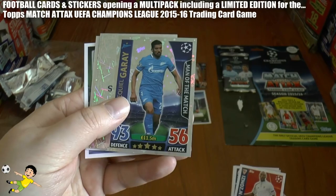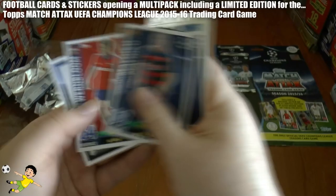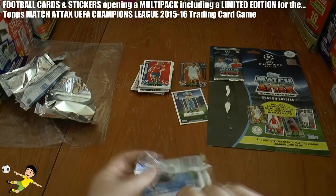There's our man of the match card — Rigo of Zenit St. Petersburg. There's the logo again, which we've already pulled in a multi-pack. Diego Costa, star player, Fajal, Matthew, and Vernebloom completing that third pack — nothing of note as yet.